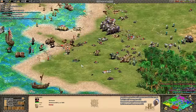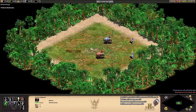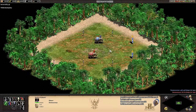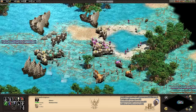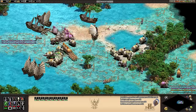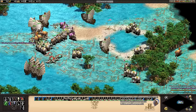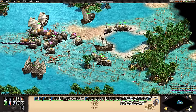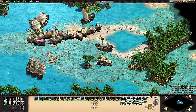Now that I have covered the Khmer unique unit and technologies, it's time to move on to their civilization bonuses. The first one is that their Battle Elephants move 15% faster. This bonus becomes even more impactful with careful micro. Battle Elephants have many weaknesses, including poor movement speed, high resource cost, and numerous counters such as monks, pikemen, and camels, but they also have colossal HP and attack. Moving 15% faster means Khmer Battle Elephants will be more capable of chasing down enemy ranged units and closing the gap to take full advantage of the extra damage from Tusk Swords. Giving the Khmer faster Battle Elephants and Tusk Swords is an elegant combination.